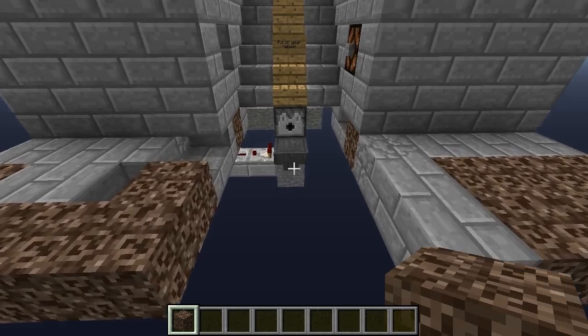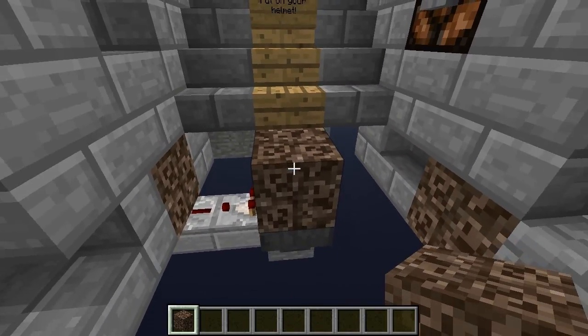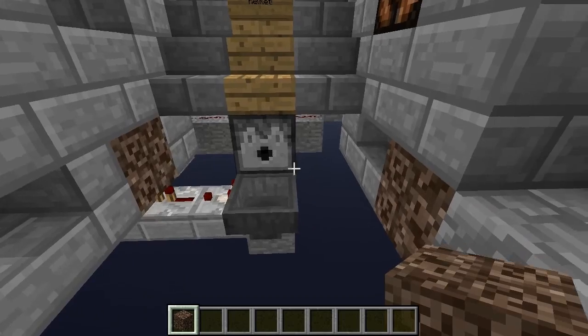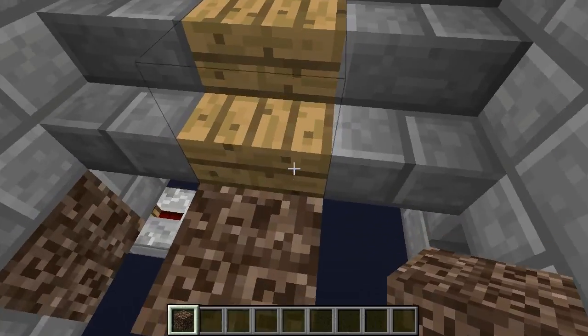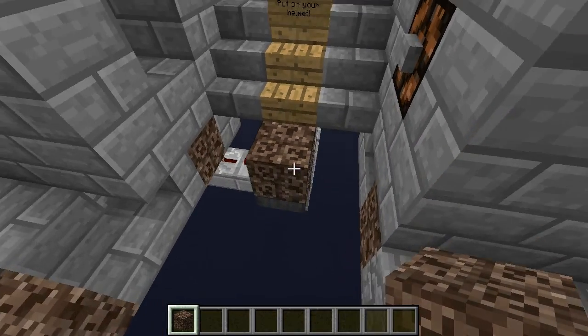So how does this work? It's fairly simple. We've got a dispenser, a dropper, a hopper, some redstone, and a piece of soul sand here. The other day I showed a video on how to make a very compact armour equipment station. The way it worked was basically you face a dispenser into some soul sand, and because of a quirk in the game you could equip armour through a block — through the soul sand, basically.